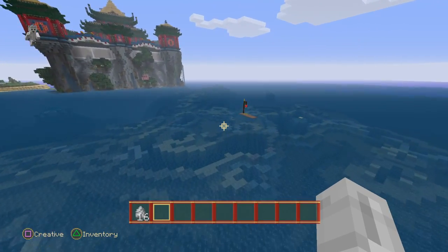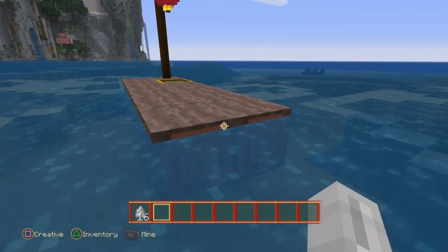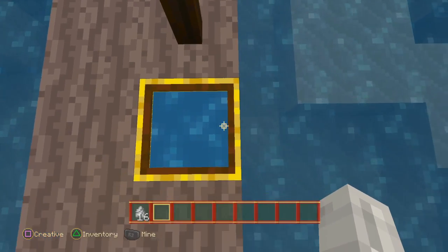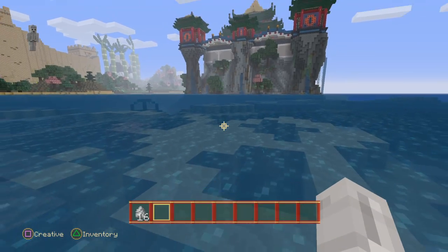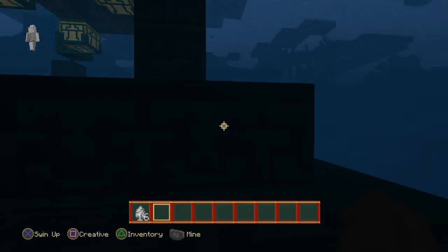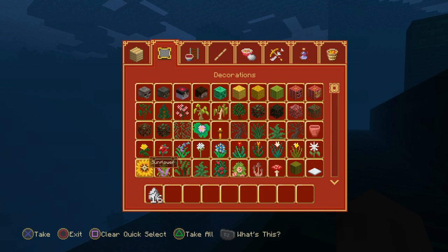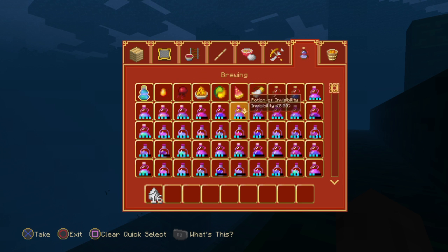What the heck — what is this? Is this just like a little thing for the heck of it? Yes it is. Aww dude. What's this? Oh, I have an ocean monument down here. Jeez, this would be a nice survival world — if only I could find water breathing, which I can't.